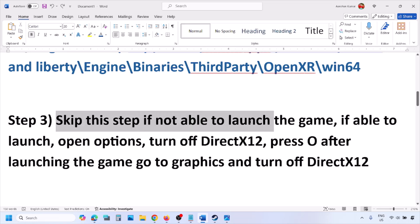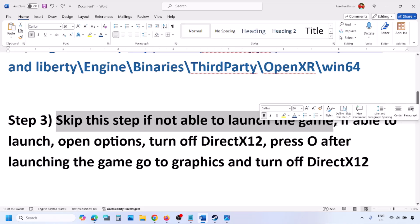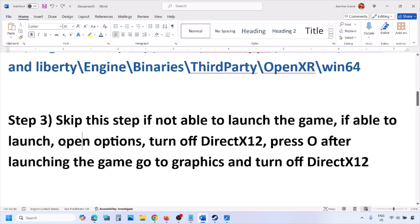You can skip this step if you are not able to launch the game. If you are able to launch the game, open Options by pressing the O key on the keyboard. Go to Options, then Graphic Options, and you will see DirectX 12 at the bottom. Turn off DirectX 12 and then check.